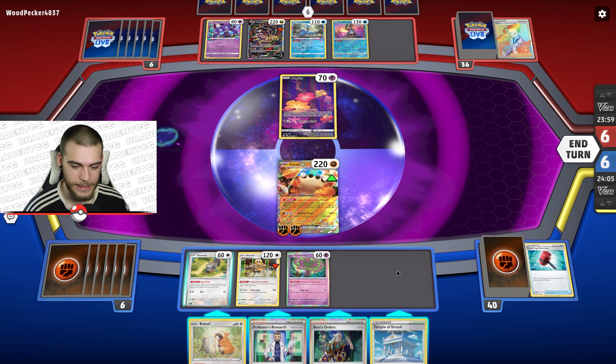Nest Ball finds another Bibarel — not very useful. Another Klawf too. Let's just go ahead and get the KO on this Comfey, and I get heads. I would have rather gotten heads on the Giratina, but when you're getting KOs you can't ask for too much.